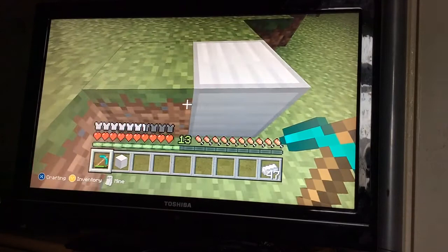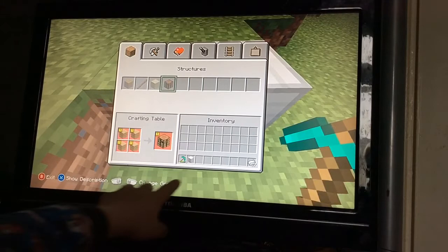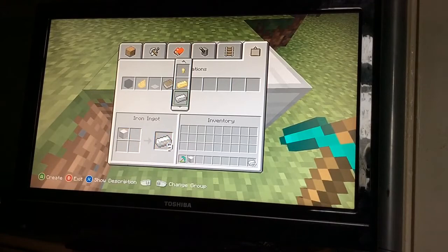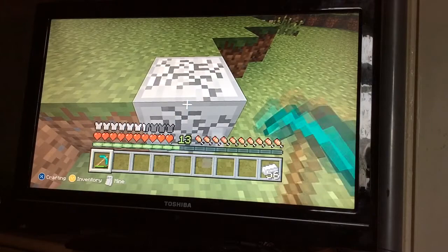Because if you go into a crafting table and then the hot bar — yeah, on the hot bar that disappears, so that's why you don't want to do that. You want to go in here and press 8 on iron — it's got 56 and there's still one here, so you can keep on duplicating.